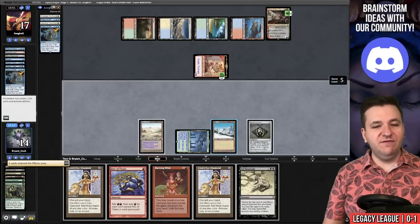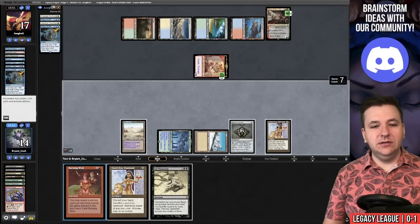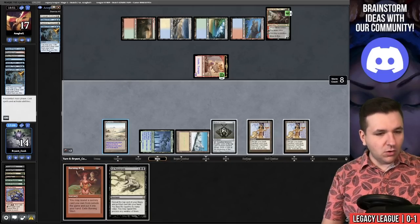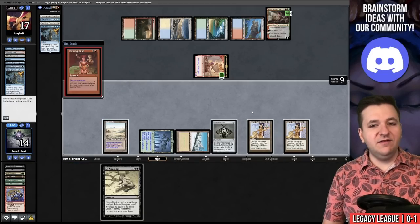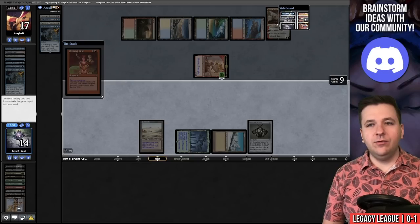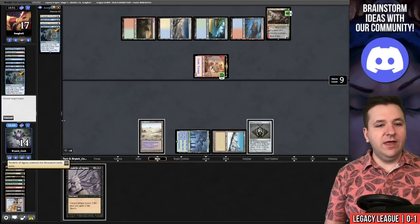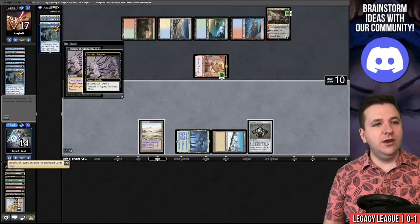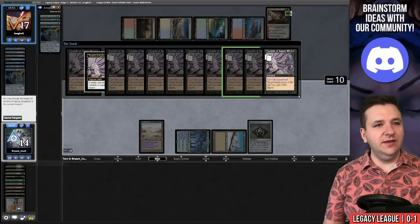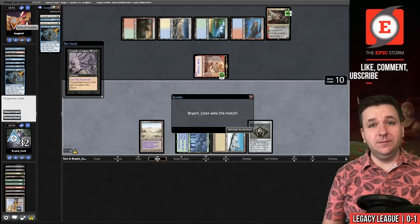We have Peer into the Abyss but might just have a natural storm win: Rite of Flame, Lion's Eye Diamond, Lion's Eye Diamond. We hold, cast Burning Wish sacrificing diamonds, grab Tendrils of Agony, and cast it. That is match number two — we are officially one and one.